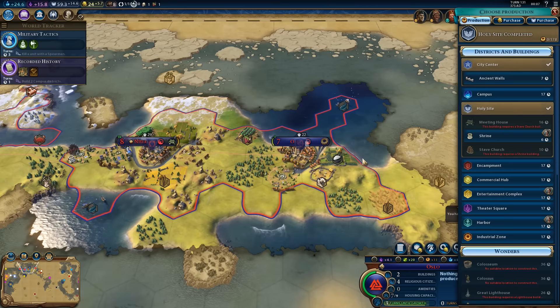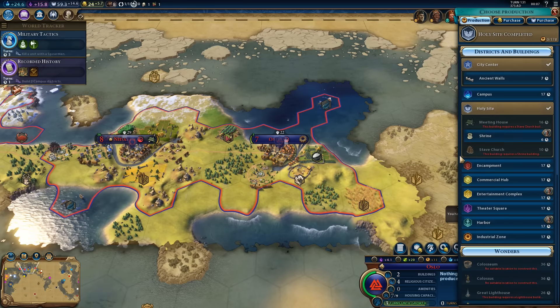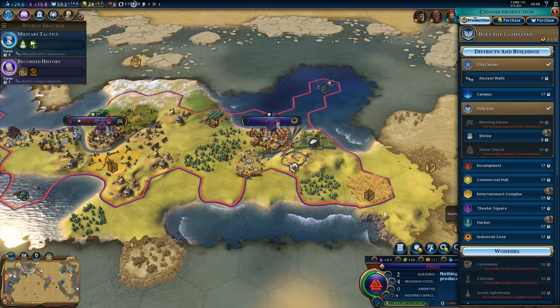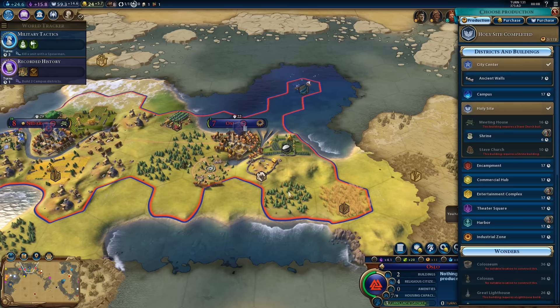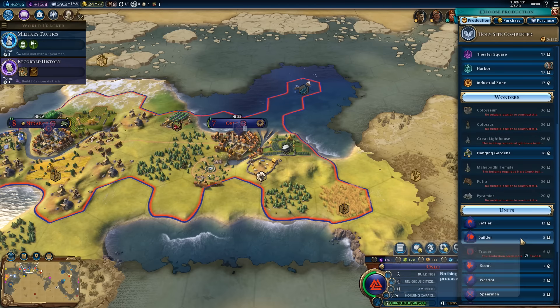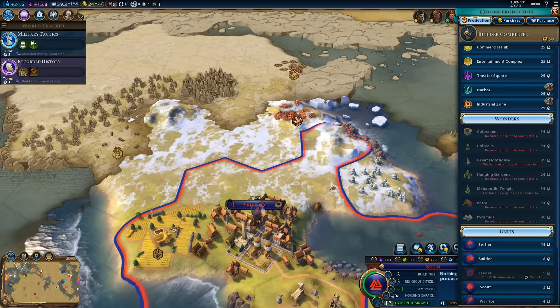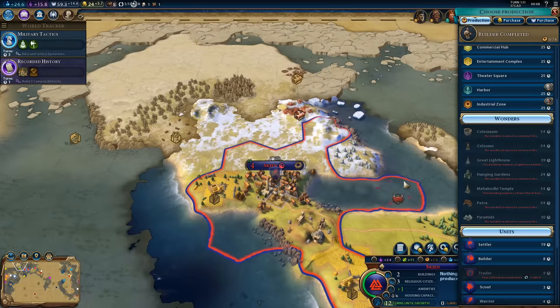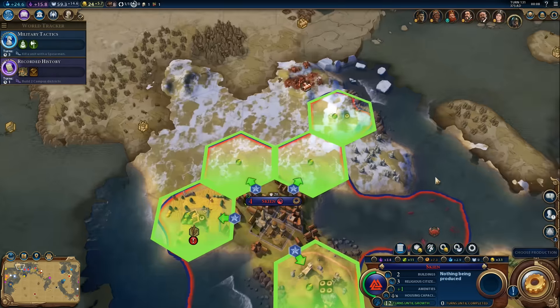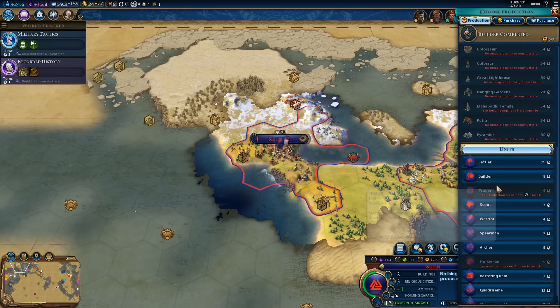Back to our capital — actually that's Oslo. We finished the holy site so that makes sense. Is there a good location for an industrial zone? We need as many adjacent mines or quarries as possible — maybe right here. We should get the builder first because we seriously need more builders. I already see a location for the industrial zone but we'd have to buy two tiles — a mine on the left and a mine on the right. It will have to wait.